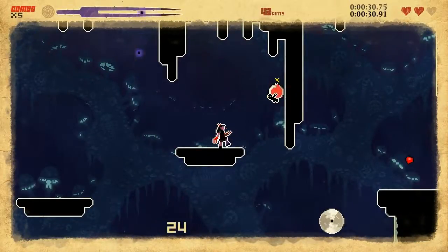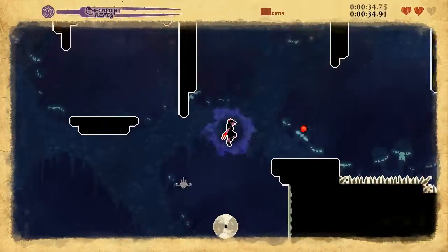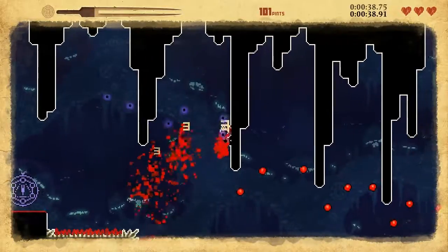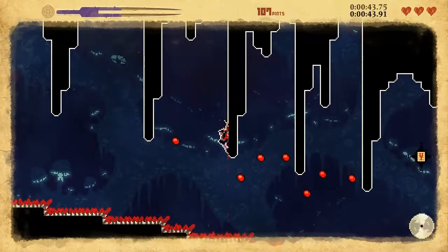You can see you almost already have enough for a checkpoint — just kill the bomb, knock them down, shoot them, take the hit, whatever. All you need to do is hit a checkpoint. You're going to need a checkpoint right here, because it's a little bit difficult to jump underneath these hitting poles.